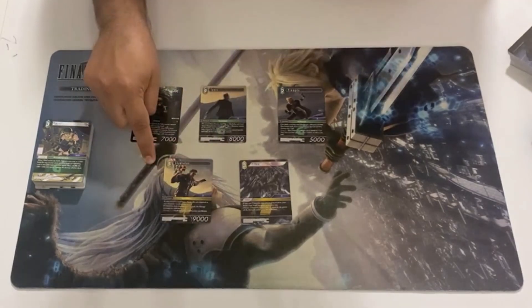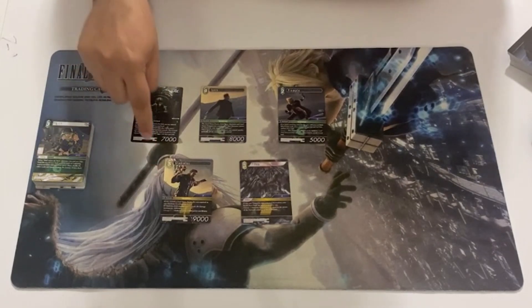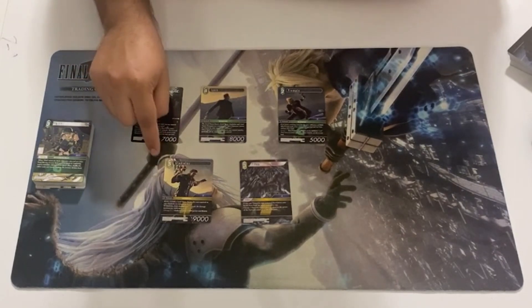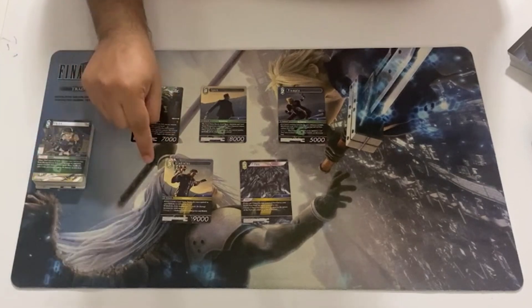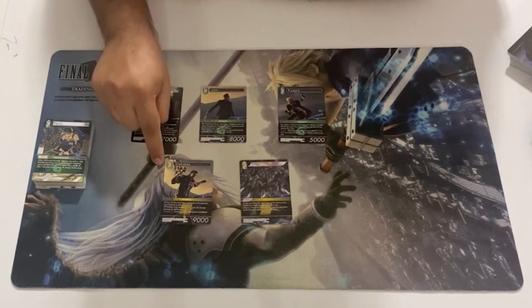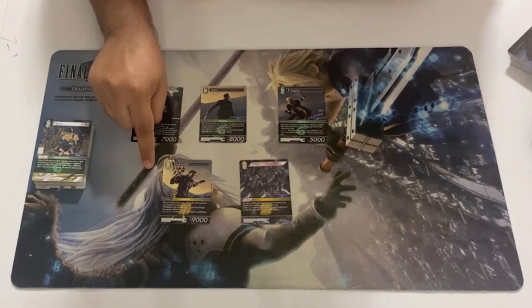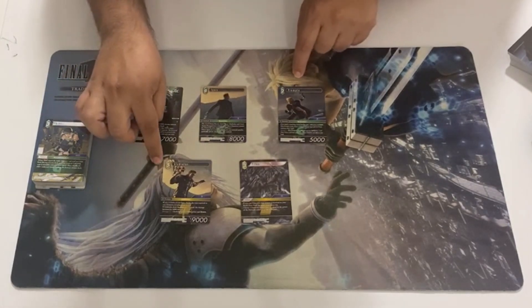The Gladiolus gets a CP reduction as long as you control a Noctis — that goes down to 2 CP for 9k, which is pretty good, but it's really just a beatstick at this point. It does an additional 2k damage whenever it deals damage, and the Gladiolus will get 1k and Brave on damage three.